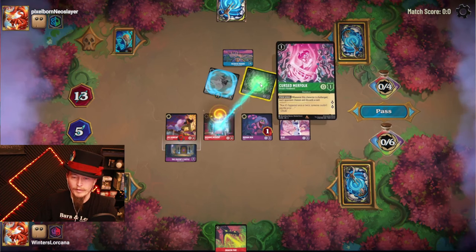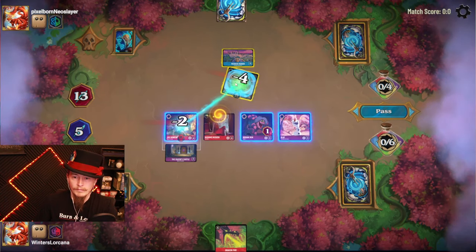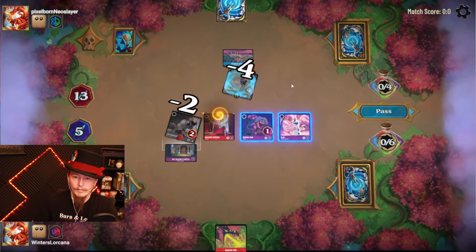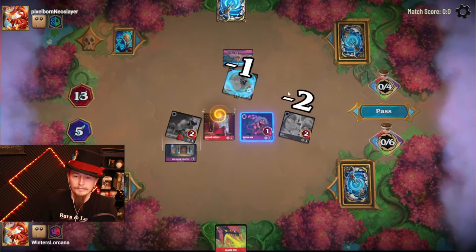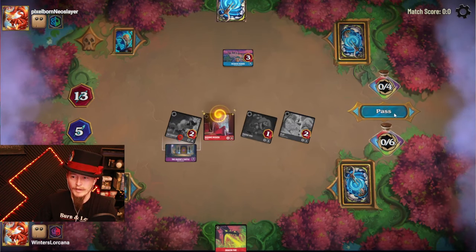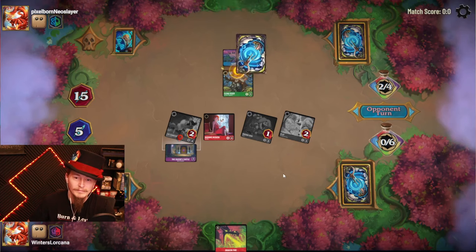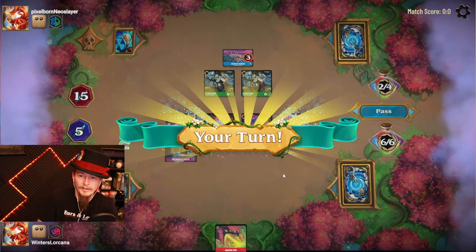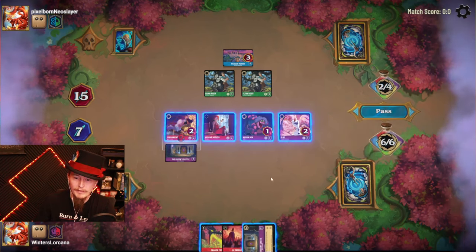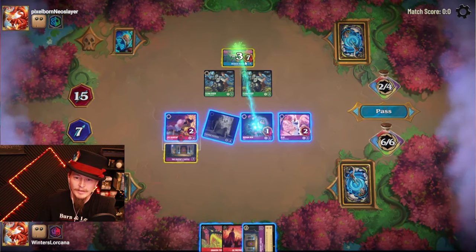Alright Medusa — oh, it's got Ward of course it does. And we will just take it out then. Set you up for defeat next turn. Unfortunately I'd love to draw a ton of cards here but I just didn't have enough ink to do it all. Couple Flints — hopefully won't be too much of a problem. It has six left, I need to do six damage — don't really have a good clean way of getting that down.